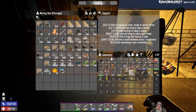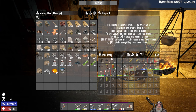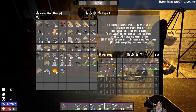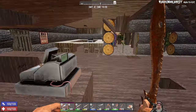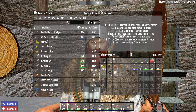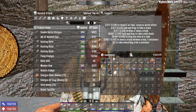All right guys, I'm going to let you go, finish up fishing, and keep working on the horde base. I'll bring you back with an update on where we are. All right, I'm back with an update — as you can see, I'm over here at Trader Hughes. Look what he finally has in his inventory: bullet tips! Oh my gosh, I've been waiting for these forever.